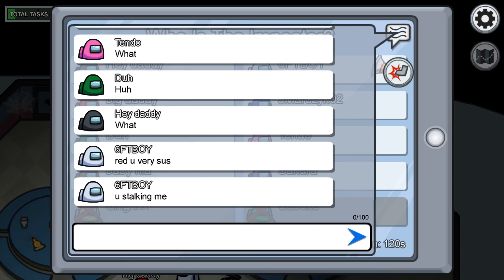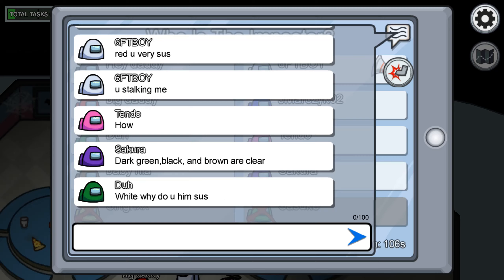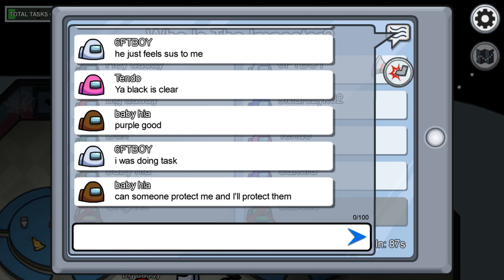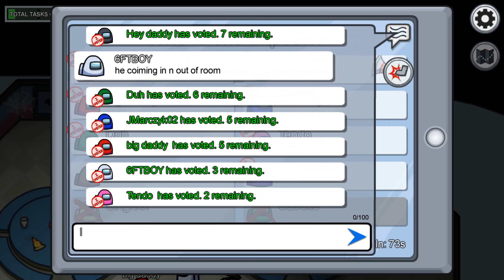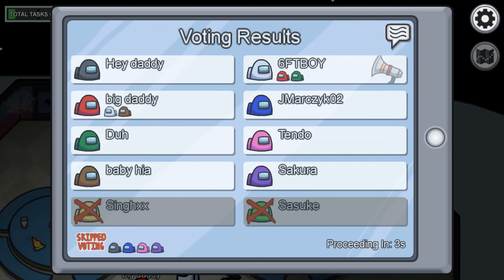Someone's calling an emergency meeting. I was trying to do the sample. You're stalking me. I just saw dark green and brown — they are clear. Why is he sus? I scanned. He just seemed sus to me. Black is clear. Purple good. I was doing tasks. I'm going to skip vote — I don't have enough information to suspect anybody. Most of us skipped. Four people voted. Nobody was ejected — undetermined. The imposter still remains.